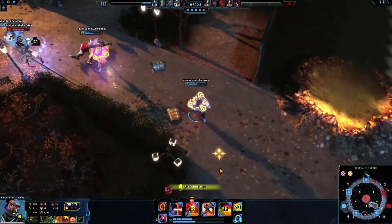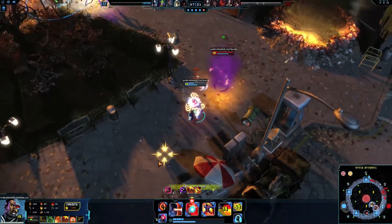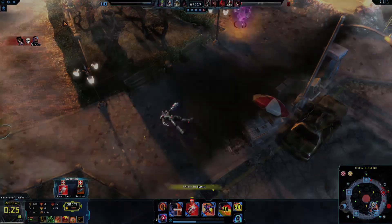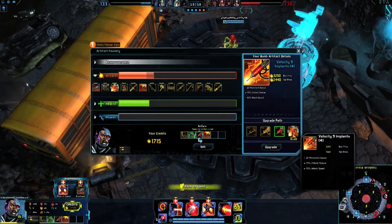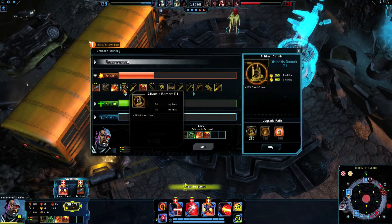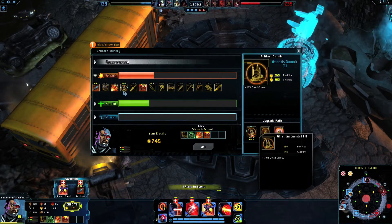Since he relies on his teammates to protect him, catching him alone or isolating him in a teamfight should result in an easy kill against him. As the game progresses, continue to stack as much attack damage as you can muster, while gaining attack speed, critical strike, attack penetration, and also some lifesteal.